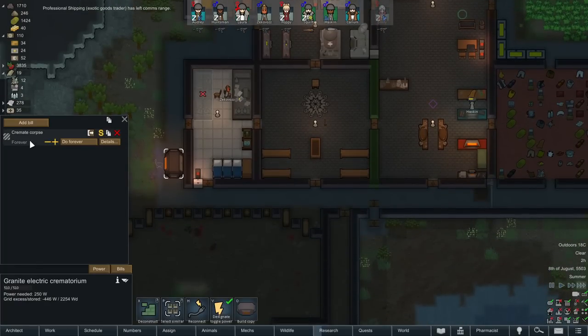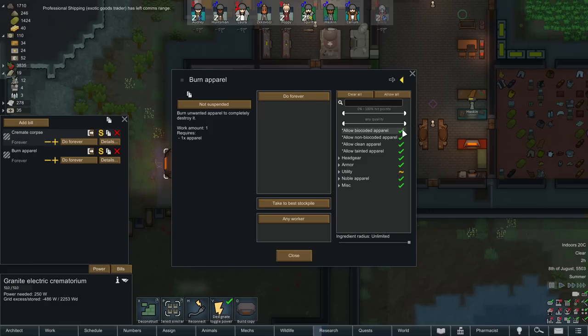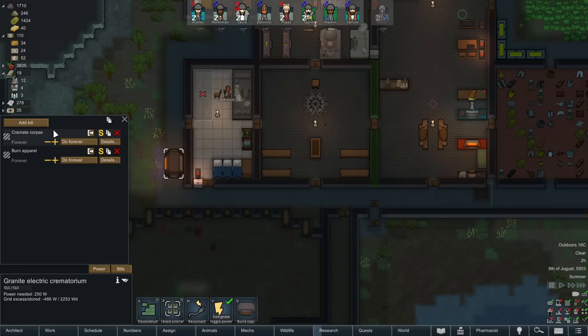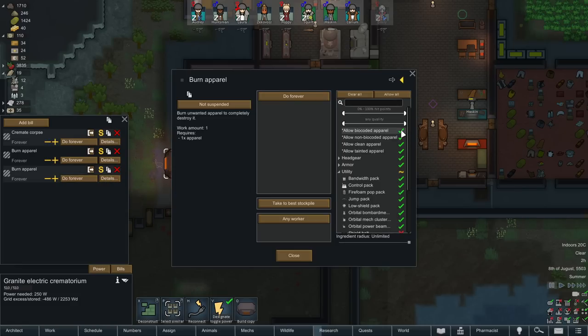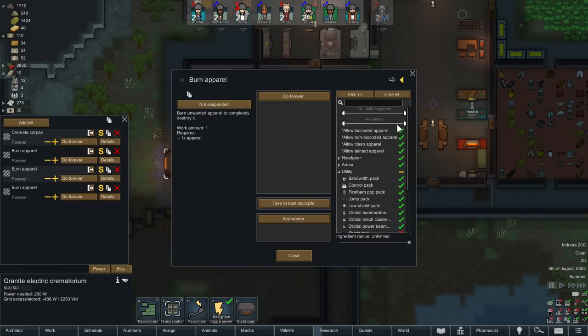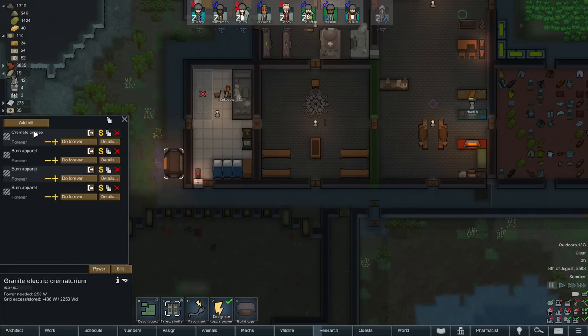Do people not buy tainted stuff? Let's just set up a burn apparel — do forever, not clean — so anything that's tainted gets burned. I don't think these can get tainted anyway. Yeah so we don't burn anything clean, this will only burn anything that's tainted. You can sell it, it just doesn't generally give you a lot of cash. Same thing — do forever, turn off non-biocoded, so anything biocoded we will burn. And another one: burning things that have less than 55 HP because they're not going to sell for much anyway.